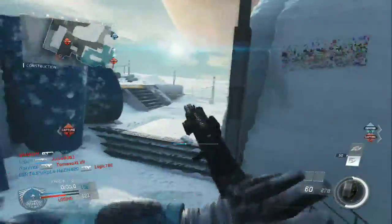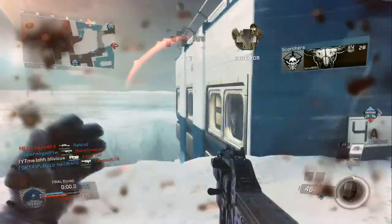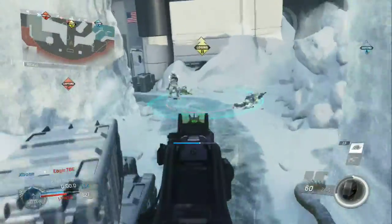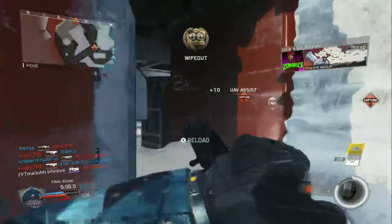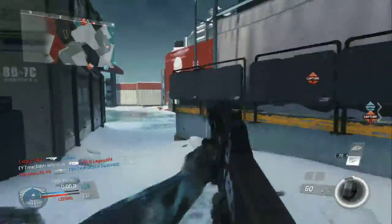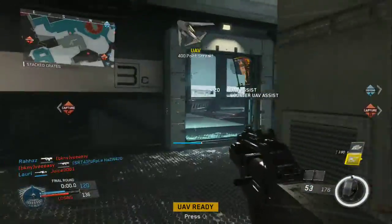The one big problem is I don't have Scavenger. The way to counterbalance that is to use the Merc setup — it doesn't really matter what payload you use, but I use the Bulrush one just to get away if I have to. The important thing is the trait — I think it's called Man at Arms or Man at War — it gives you max ammo as soon as you spawn, which is extremely important for going for a nuclear in the beta since there's no Scavenger. It's the next best thing to have enough ammo to get the nuclear.